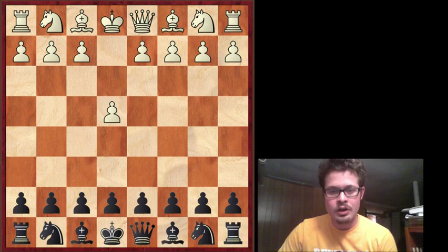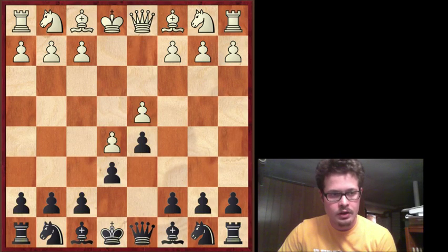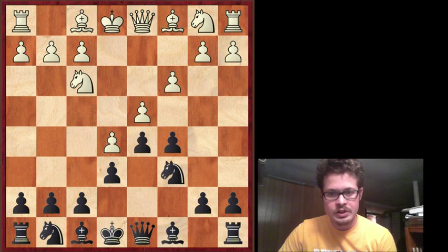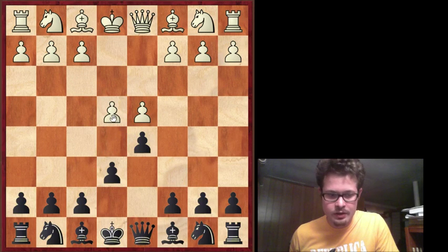He started off with E4 and I played the French. I'm fairly consistent with this opening and I know the lines pretty well. This is normal stuff. This is the advanced variation, marked by this pawn push.